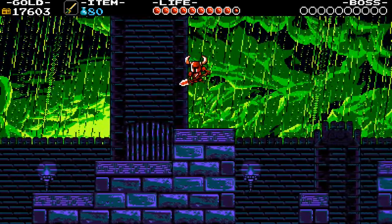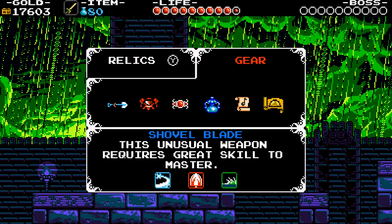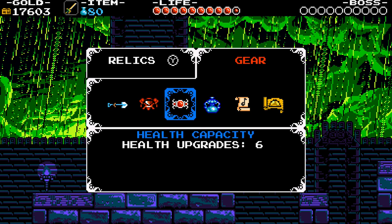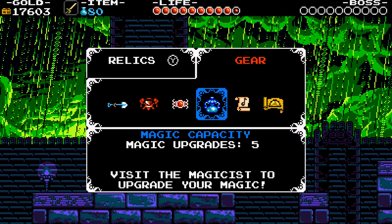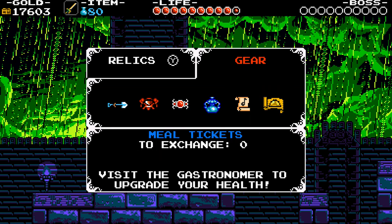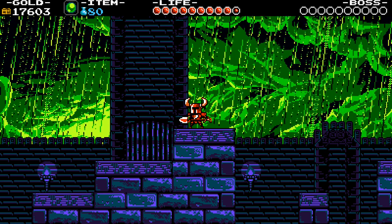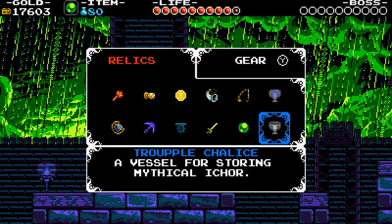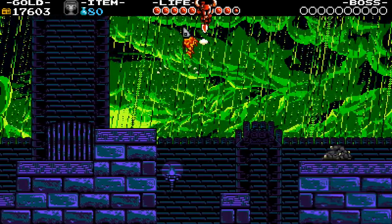So I have some power-ups here. I have three power-ups to my shovel. I have the final large, healthy save gold. Six health upgrades, five magic upgrades — I should go get one more at some point. 30 out of 46 music sheets, three to return, and no meal tickets to exchange. And of course I have all the artifacts, one of which is empty. I should go fill that up too. Eventually.